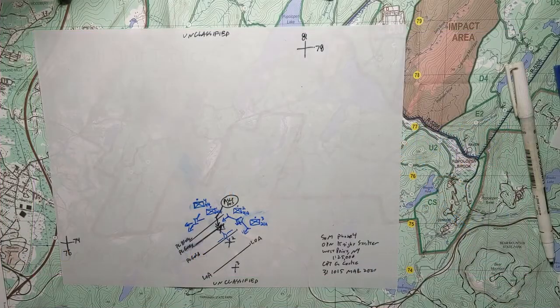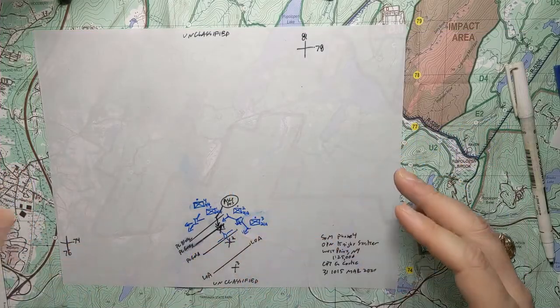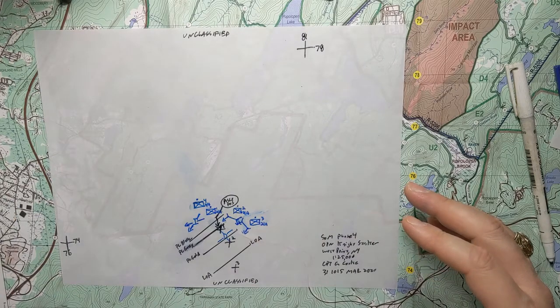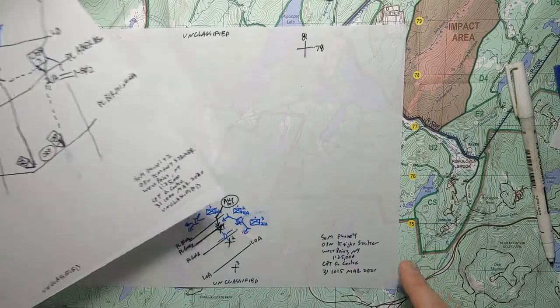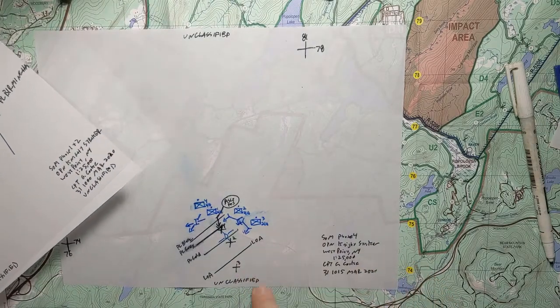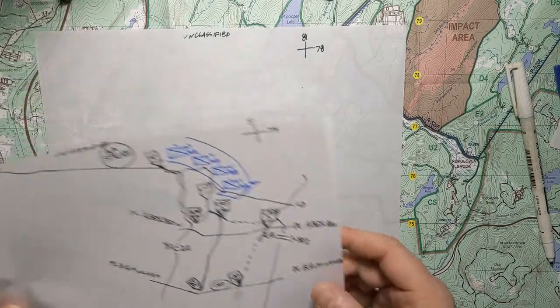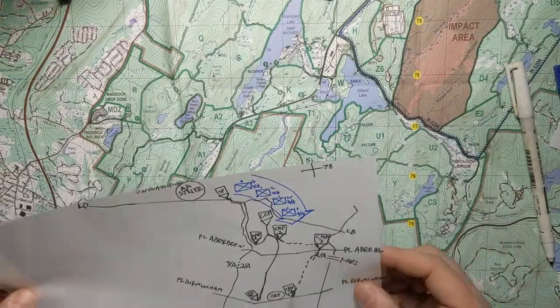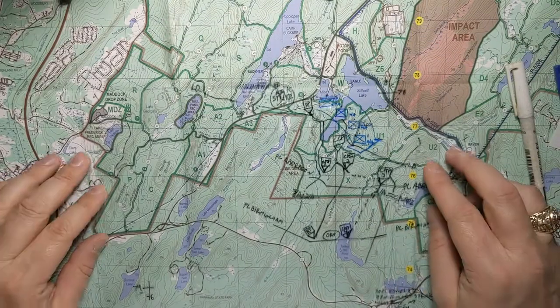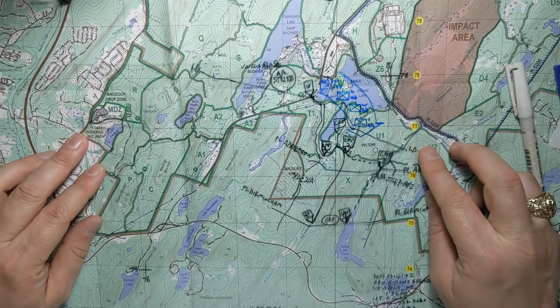Now that I've got my Phase 4 overlay, I can go back and fill in my Phase 3. We can use our Phase 2 to help us find out where we planned our ORP, and we've got Phase 4 to help us with where people need to end up. That's kind of where we start from — we can lay these out onto our map.